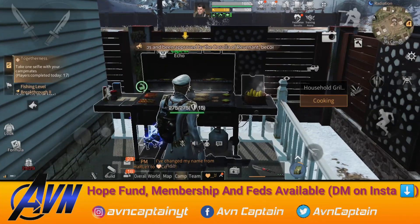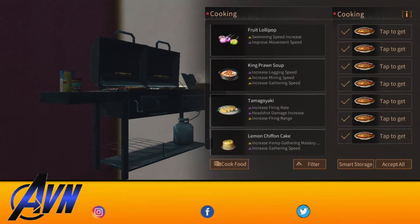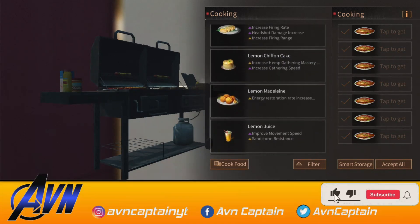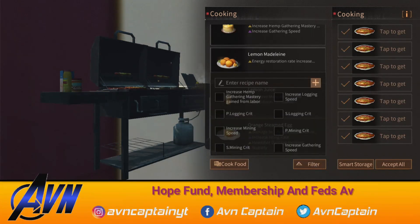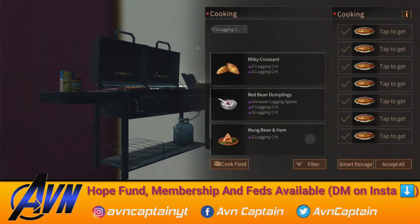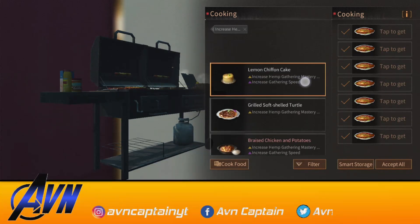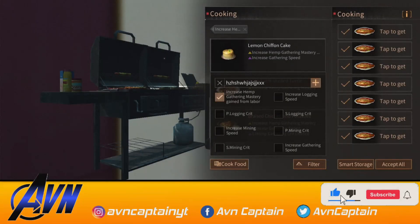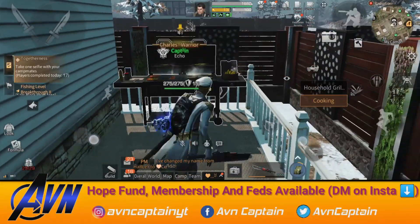In the next update, you can see the household grid. You can change the interface here. You can see how many attributes are in the food — you can add logging, fishing, mining, and see which food is available and make it. You can also use a search function. This will come in the second update.